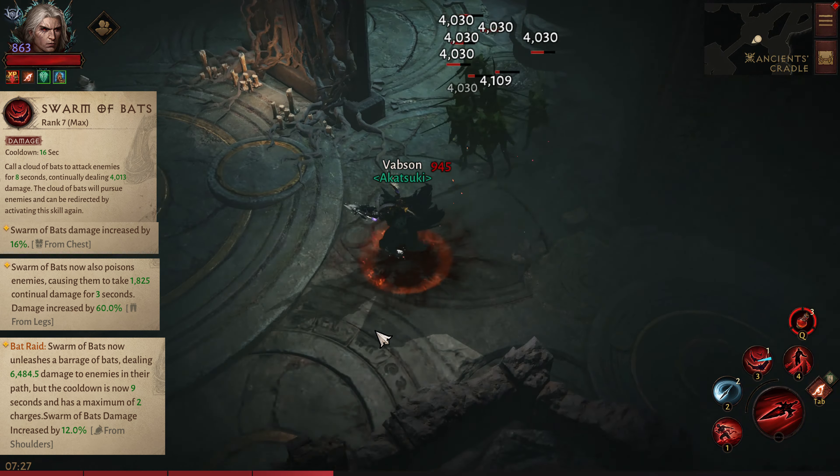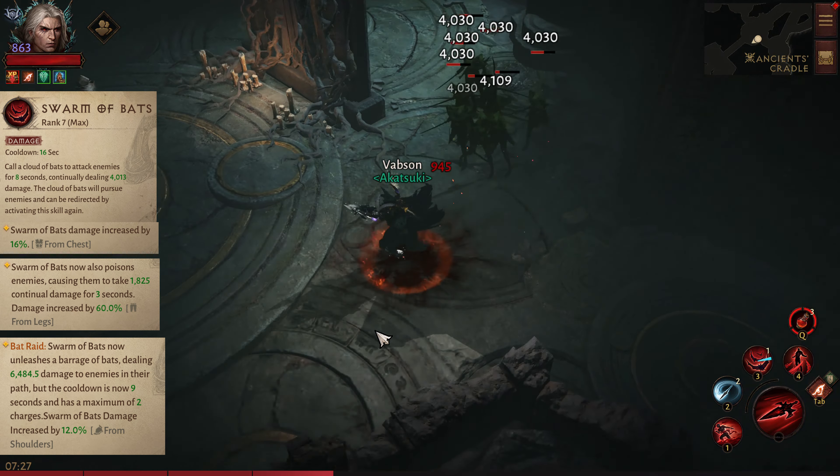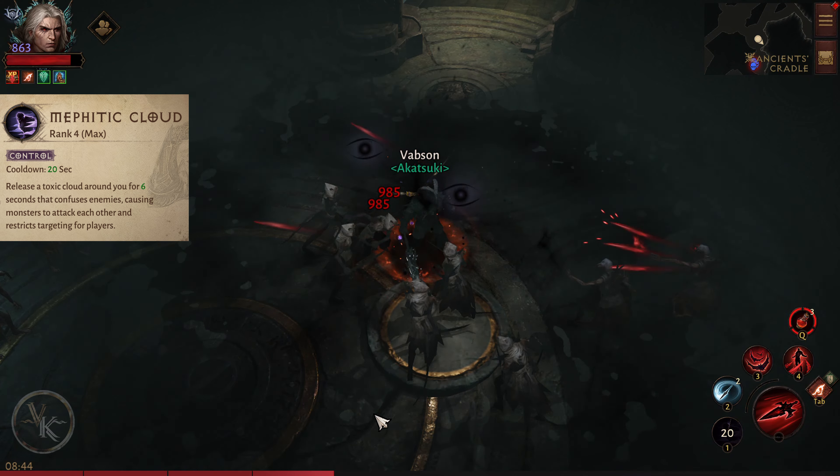Bat Raid: Swarm of Bats now unleashes a barrage of bats, dealing 6,500 damage to enemies in their path, but the cooldown is now 9 seconds and it has a maximum of 2 charges.